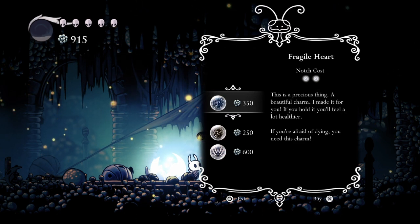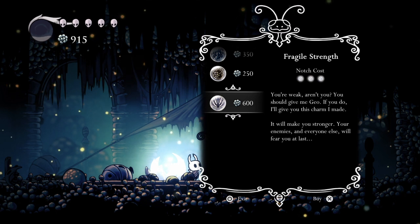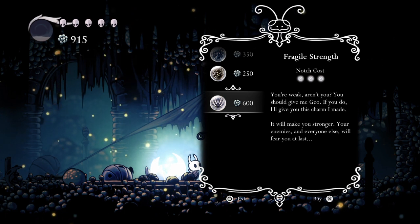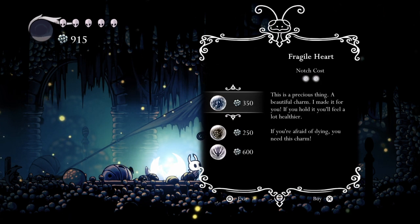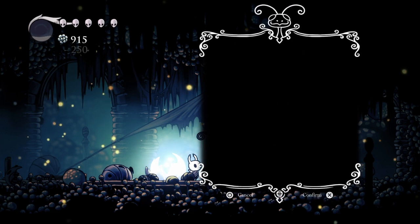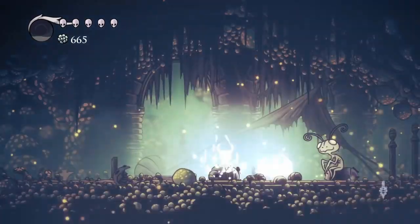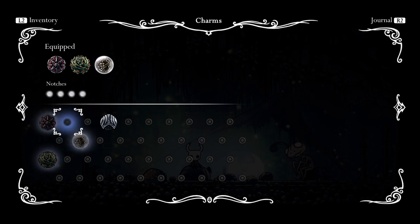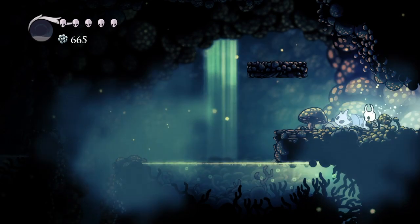Fragile Greed increases the amount of geo that enemies give you. Fragile Strength is extremely good both for early game and late game because it increases your damage output, but it does cost three notches and 600 geo. For early game though it's good to get the greed one because you need as much geo as you can get. I just don't want to risk breaking the strength charm. Speaking of which, I should equip the greed charm, especially while I'm exploring.